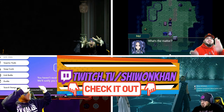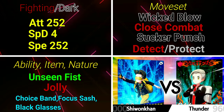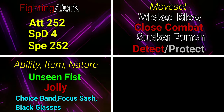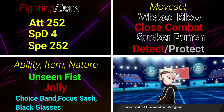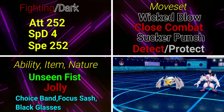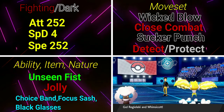Looking at the first set: Single Strike Urshifu, Fighting/Dark type. We are going to focus on his two best stats — Attack and Speed — putting 252 EVs into both. I put the remaining 4 into Special Defense, but you can put it wherever you want; it doesn't make much of a difference.